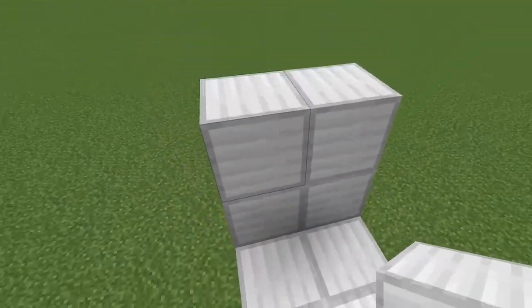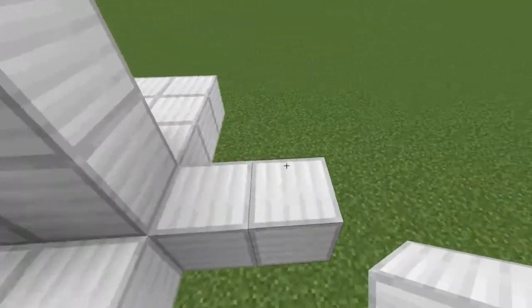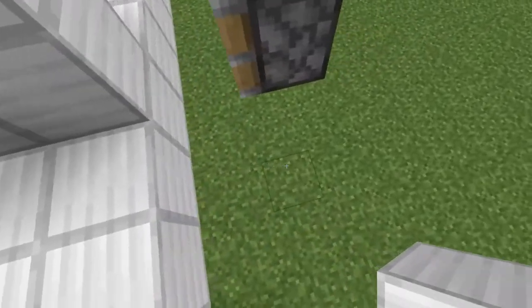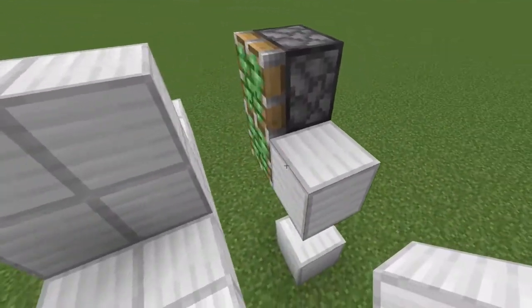First things you're going to want to do is go ahead and figure out where your door's going to be. Once you figure that out, come out two blocks from either side and place two sticky pistons like so facing the doorway. Next, build up a block two under off to the side and then one right next to the bottom sticky piston.